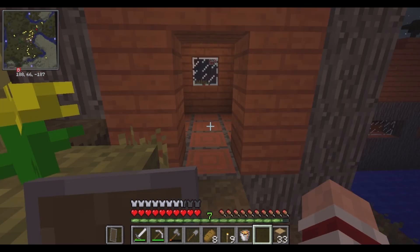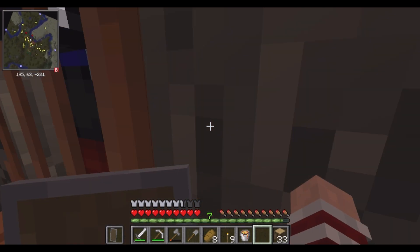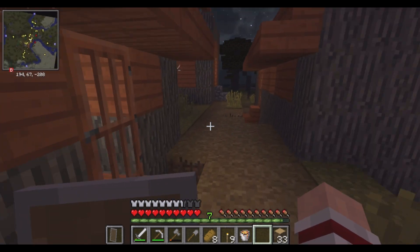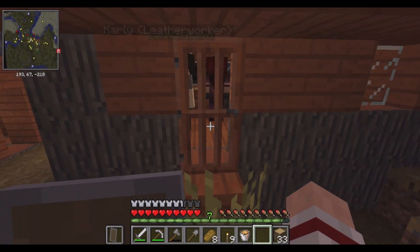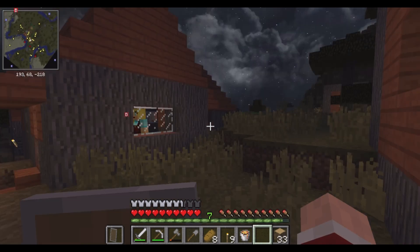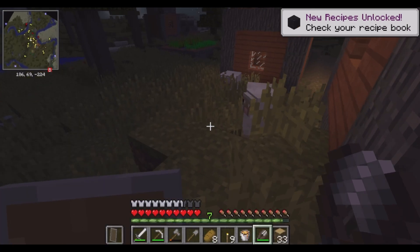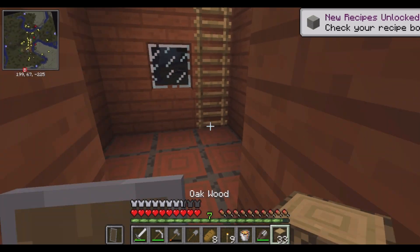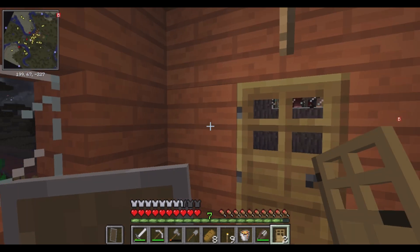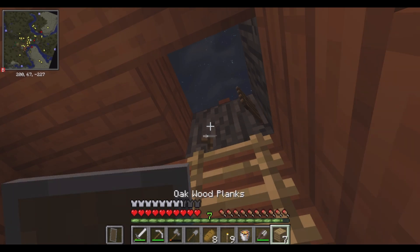I hate how old-style villages are generated — generated so horribly. I could use that lava right now — that'd be nice to have. We don't have very much lava though — that's the problem. Got enough for me to get a significant amount of obsidian. There's no beds in these villagers' houses at this time — so dumb. Too dark here as well.